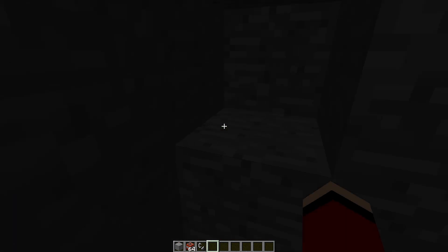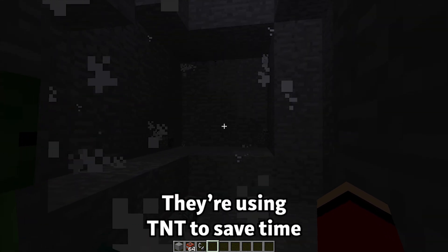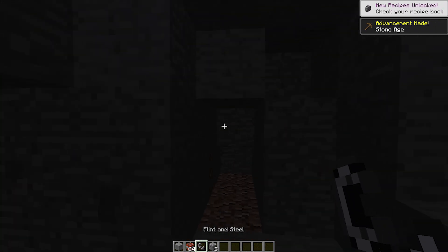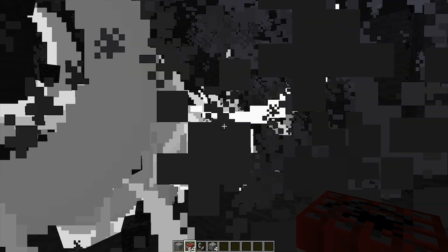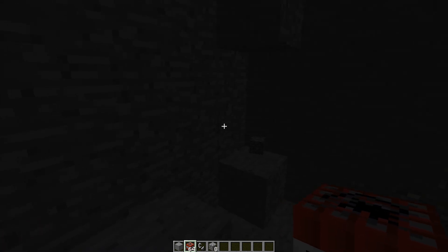TNT. Good idea! If we set off TNT, it should be easy to clear a space underground. Whoa! That worked! Another one. Blow it all to pieces! And another. Nice! It's getting wider! Not too shabby.